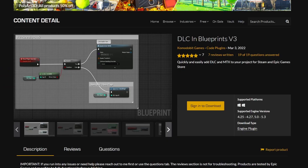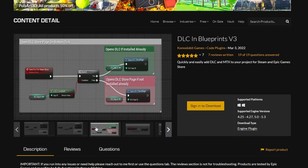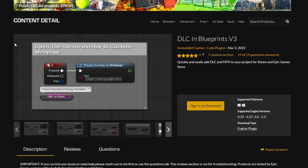Next up, we have the DLC in Blueprints version 3. Basically, it's a very quick and easy plug-in blueprint to use if you're trying to make a DLC for Steam and Epic Games to integrate into your project. You can check if the user has the DLC installed or not, and with the different IDs from Steam and Epic Games, do things accordingly. Overall, just integrate DLC mechanics from Steam and Epic Games into your Unreal project. Check this one out if you're planning to make a DLC in the future.